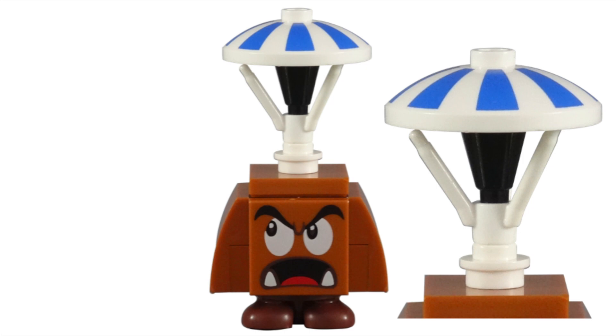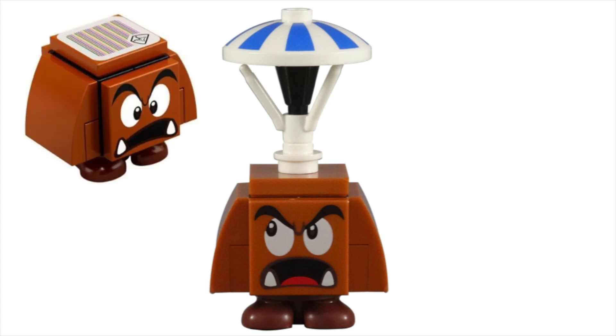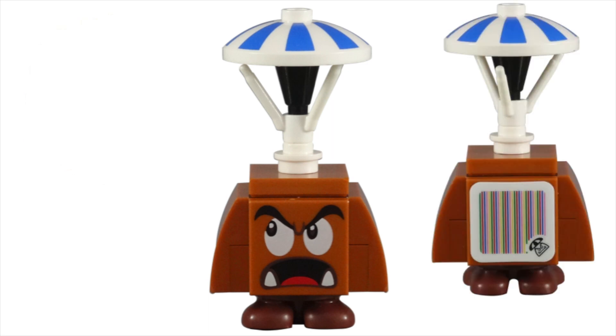Some minor changes have been made to the build for the parachute to be attached. Usually, the scanner tile is put on top of the Goomba to replicate players jumping on the Goomba's head to defeat him. However, the scanner tile was moved to the back of the character so the parachute could be placed on the figure.